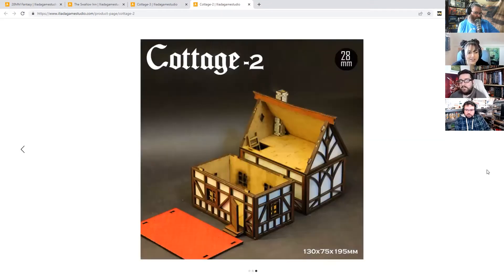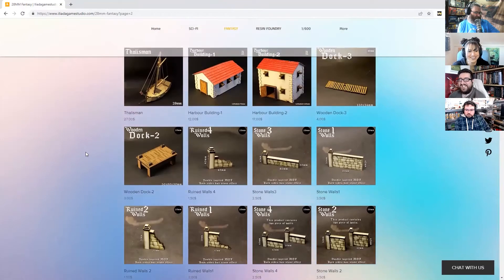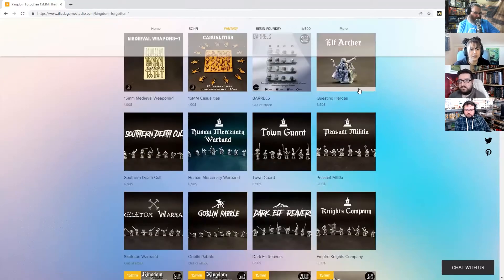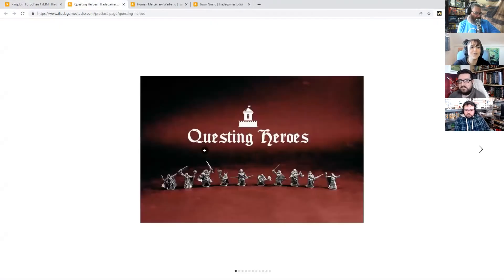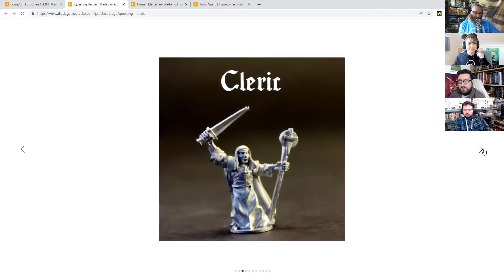Tudor-style buildings work through different time periods as well, which is great. There's also 15mm stuff which includes some miniatures, so if you're interested in playing tiny tiny fighting men - which is the way I think it should be done - they have a nice range for 15mm RPGs.